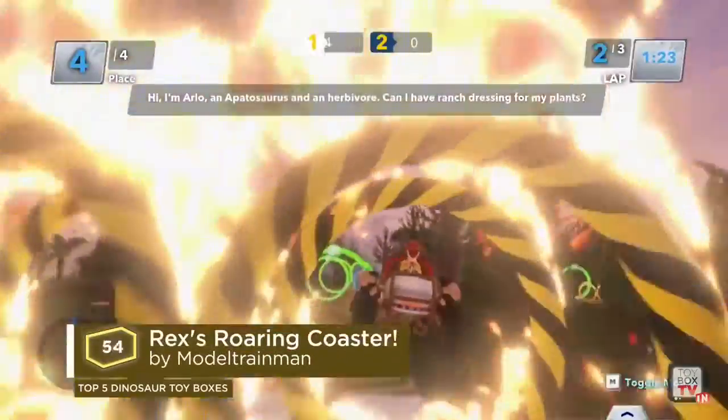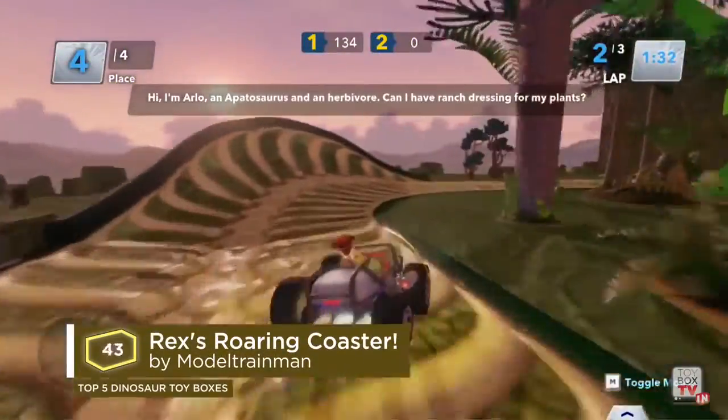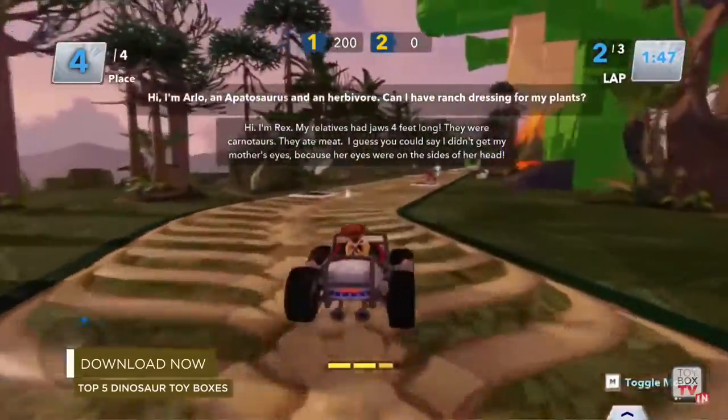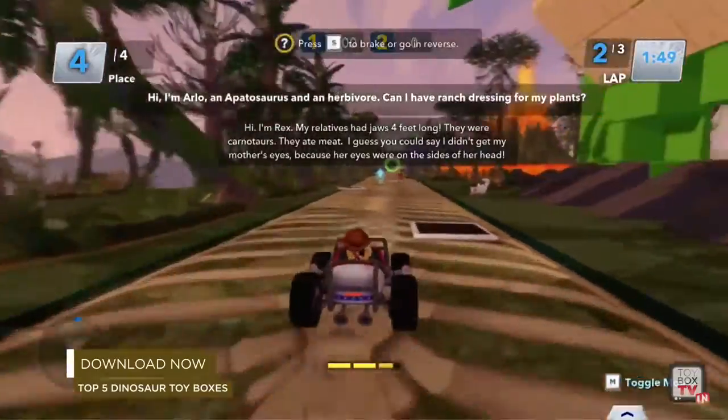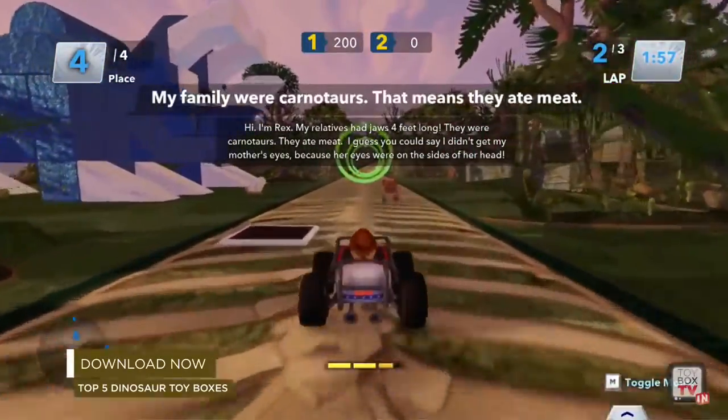Roaring in at number three: Rex's Roaring Coaster by Model Trainman. Rock around this educational coaster featuring the friendliest dinos to never go extinct. Rex, Tracy, and Arlo will teach you about their species and occasionally make some great jokes. The team particularly loved the adorable block art in this toy box. Very well done, Model Trainman.